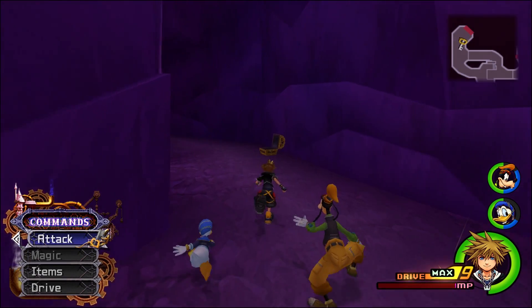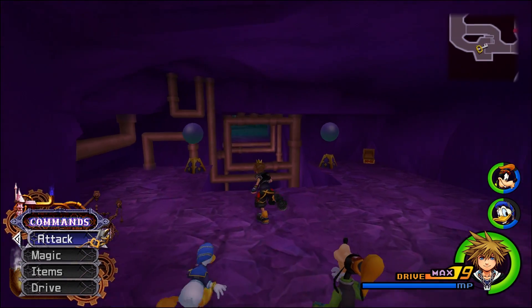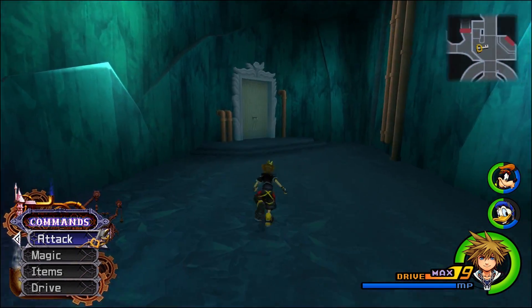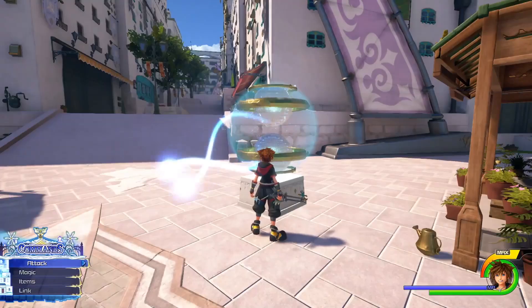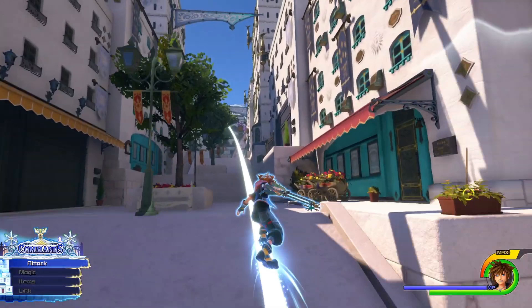At first glance, it seems that the explorable Scala Ad Caelum will function very similarly to the Cavern of Remembrance from Kingdom Hearts 2 Final Mix. In the trailer, Sora is able to activate orbs which give him access to flow motion rails that take him to another part of Scala Ad Caelum. It's currently unknown how much is explorable on foot and how many rails we'll get, but it seems these rails will take you to sections you cannot reach on foot.